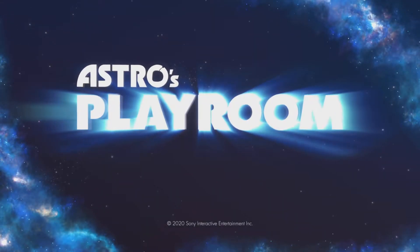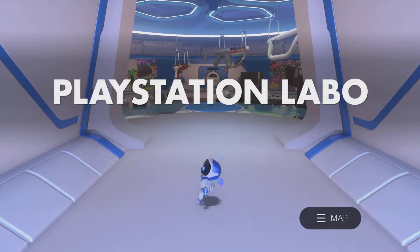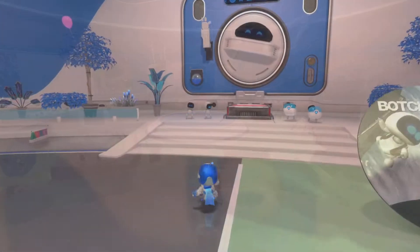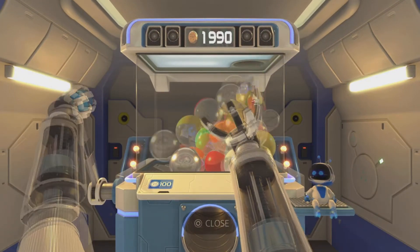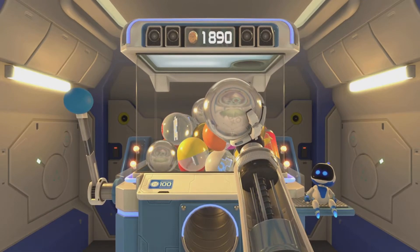Hey guys, it's Neil from Schoolbusters and in today's video I'm going to show you how to get the Honey Ham Home trophy in Astro's Playroom. Come to PlayStation Labo and go to the back of the level, then go into the PlayStation Labo gotcha machine.